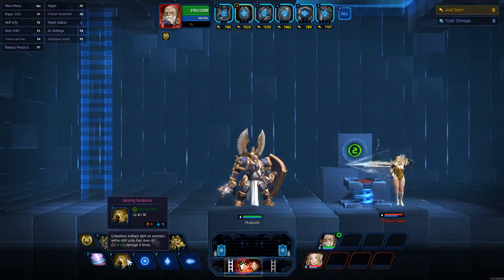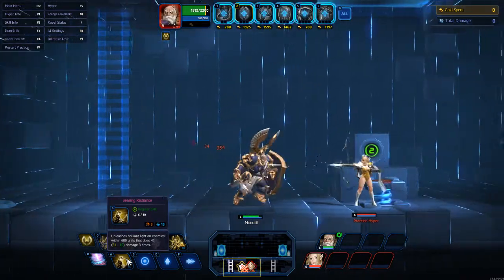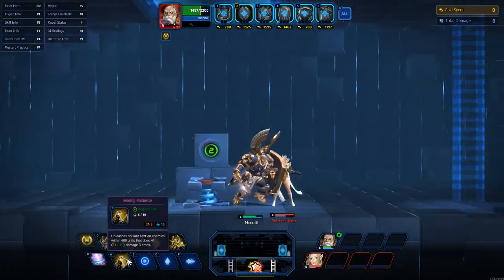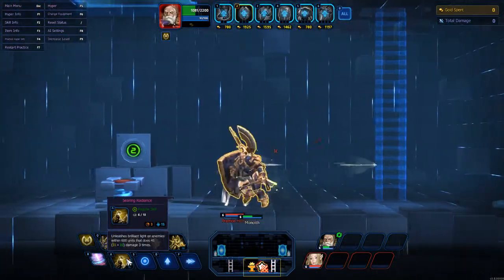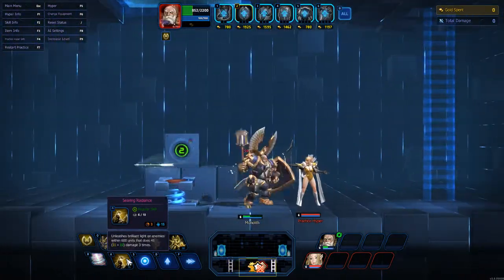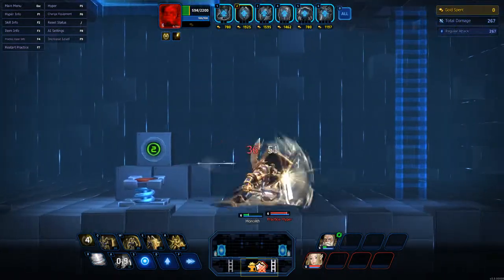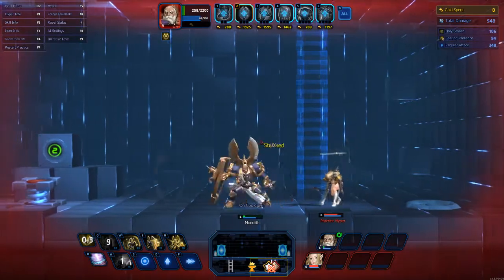His A is Searing Radiance. It unleashes a brilliant light on enemies within 600 units that does 41 damage plus your damage application. Most of Valtor's skills that actually do anything do a radius effect, so it's not just directly in front or directly behind. His A is basically his damaging skill, so you just have to make sure you're close enough range to whoever you're trying to hit.